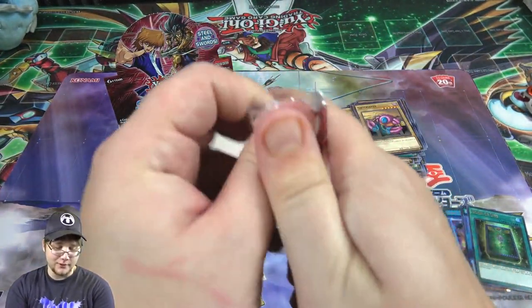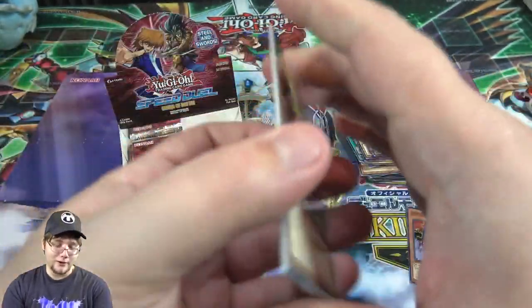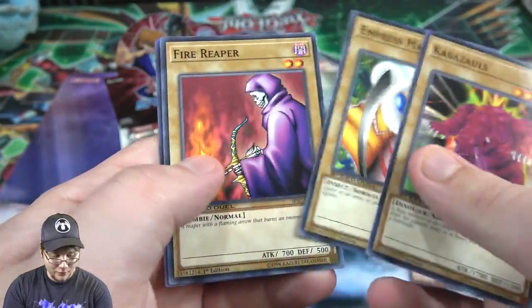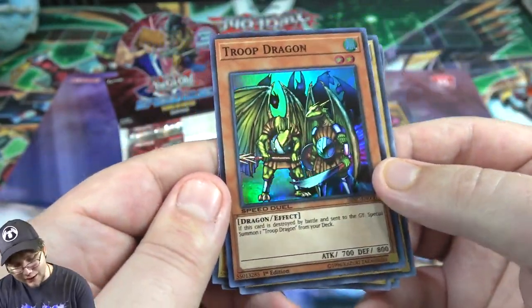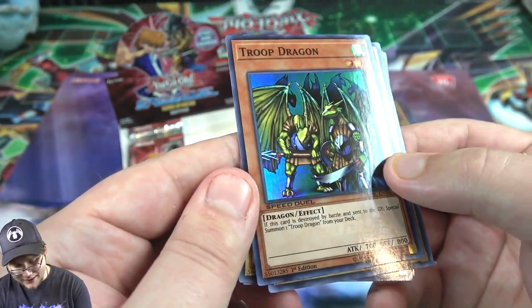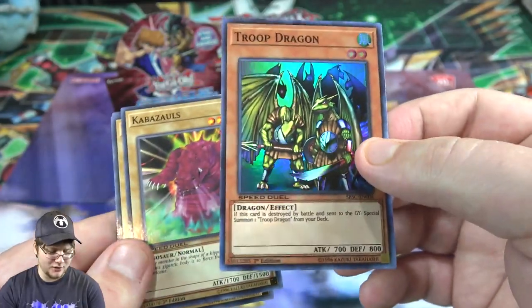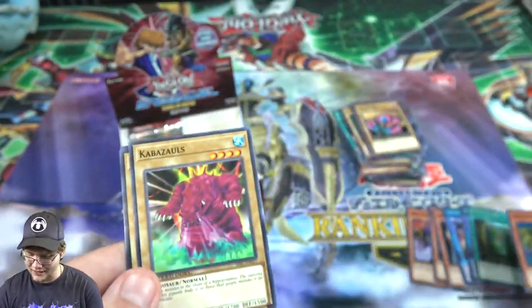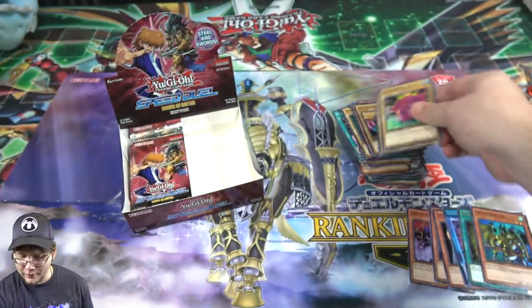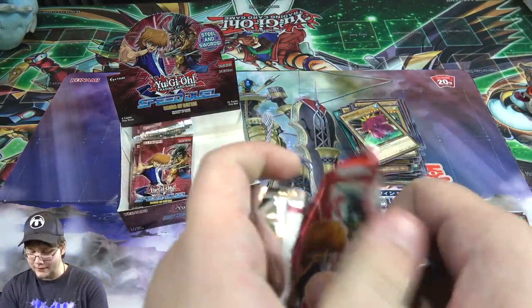That is really cool though. You'd need to do that with Book of Moon as well right now, that'd be cool - an easy holo reprint like that. Oh, here's an interesting one - Troop Dragon! This one's kind of cool because it's one of those that when it gets destroyed you get to get another one out - kind of cool for stalling. As a super rare that's nice. It was in like one of the first sets, might have been Magic Ruler or Spell Ruler.